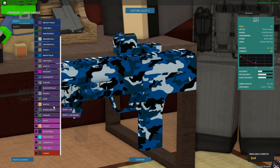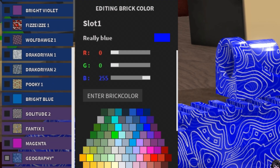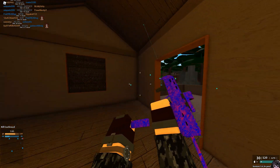Then you go on to your skin customization, go to your brick color, your first one, put it on really blue, then go to your texture color and put it on really red and there you go — the fastest way to make Damascus in Phantom Forces.